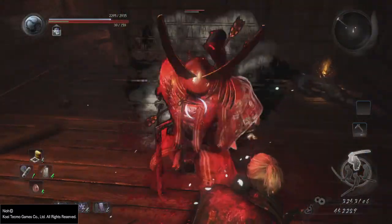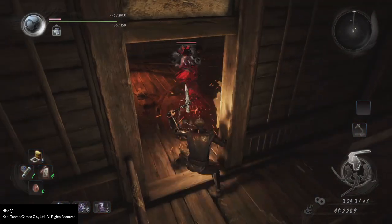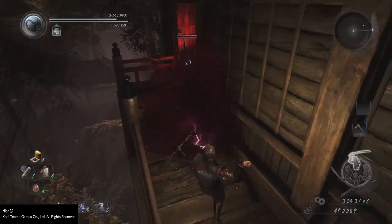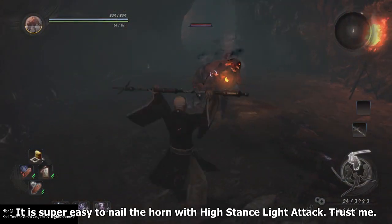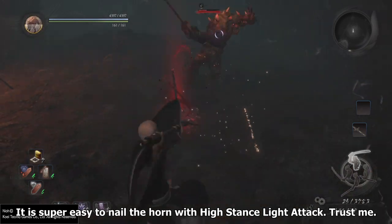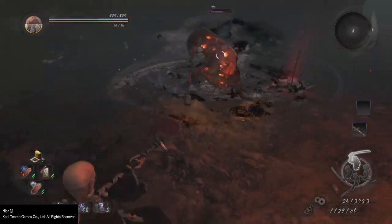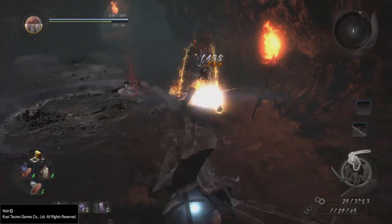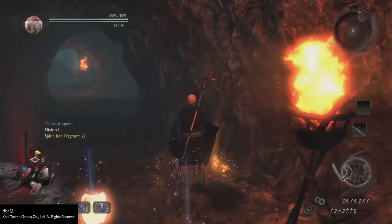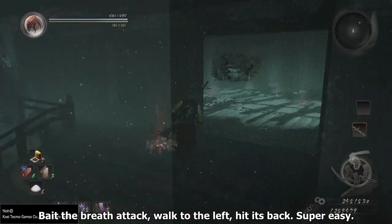Landing a single hit to the weak point instantly renders the yokai helpless, staggering them and depleting all of their ki in one hit, allowing you to open up with a combo. Against horned yokai, you can use high stance light attacks since they generally employ vertical swings and will more or less auto-aim at the horn if you hit them head on. Or you can be fancy and use throwables like stones. For Cyclops, you want to bait an attack that lowers the eye to ground level so you can poke it out.